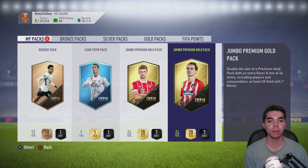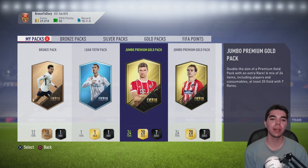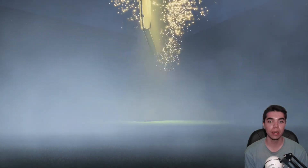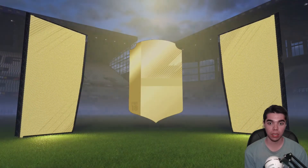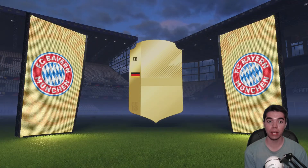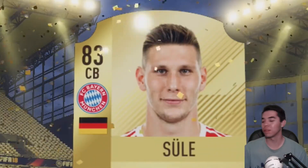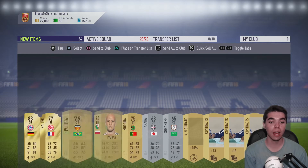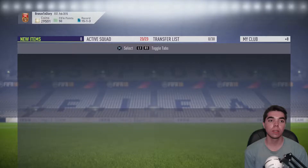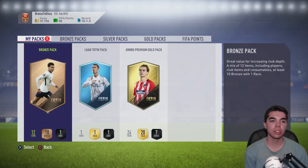I wanted to send it to LTFC but sent it to Bronze to Glory, so we'll open them anyway. We'll see if we can get something worth selling with this first jumbo premium gold pack. We get a banner — it's going to be a German center back. Boateng? I should have known. For a second I thought it wasn't a banner, so I was thinking it's either Boateng or Hummels, but he got the banner. We'll sell it for like 2k or something.